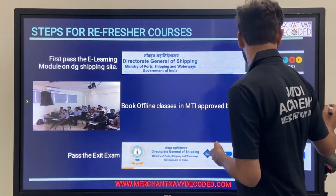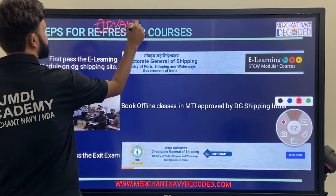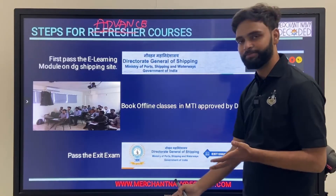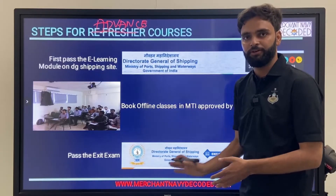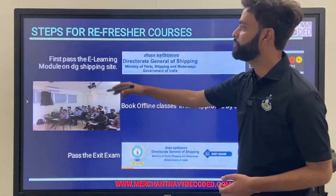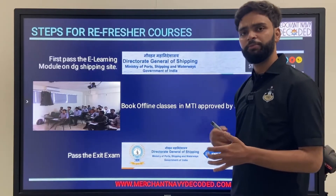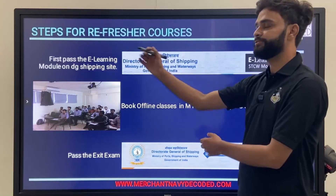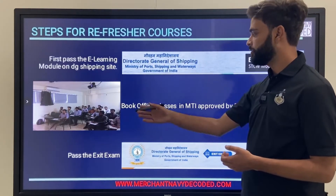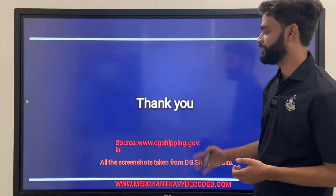What are the steps you have to follow for the advanced course? Note that refresher course, HTCW course, and advanced course all follow the same steps. First, you have to do e-learning — that is your first step. Then you have to do the course at the particular MTI where you have booked, which should be approved by DG shipping. Then you have to pass the exit exam. After that, you will get your certificate.